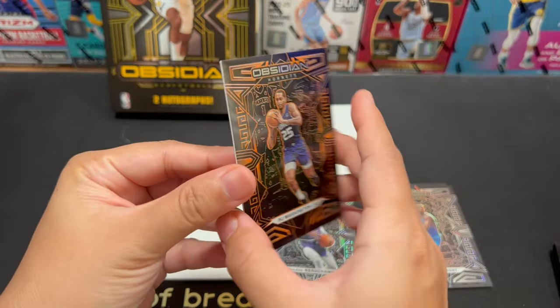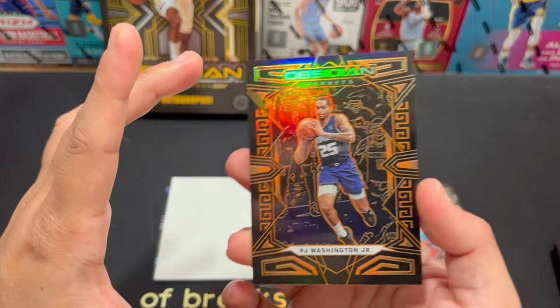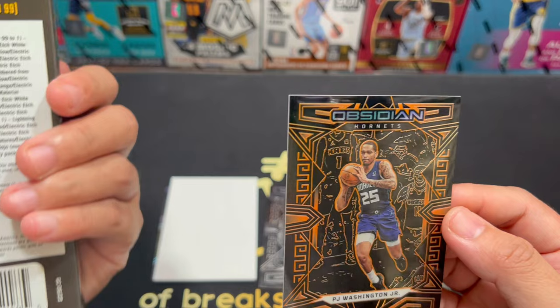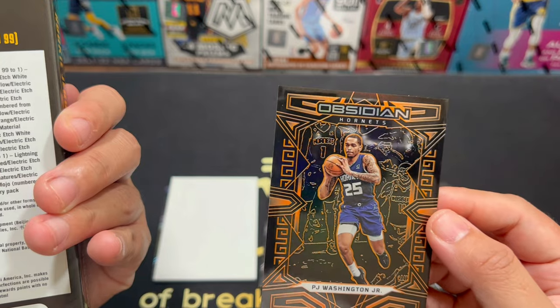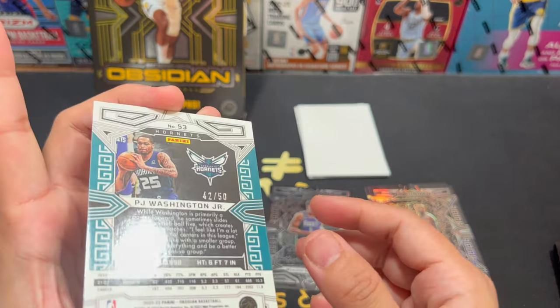PJ Washington, numbered to 50 — 42 of 50, from the Hornets. I don't know exactly what parallel this is. Let me check — purple, orange, blue, green, yellow, red, and white mojo. I guess this is orange, numbered to 50.